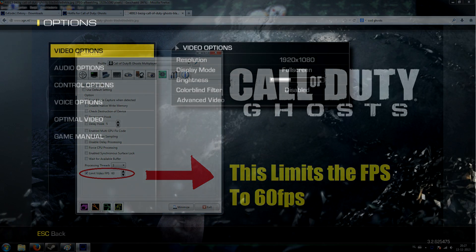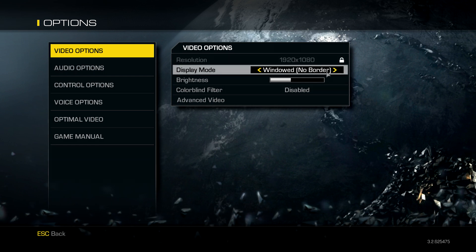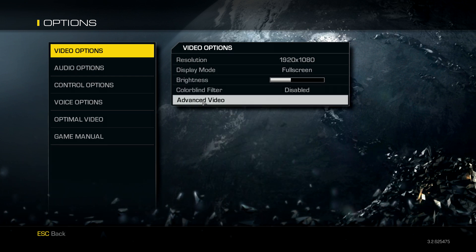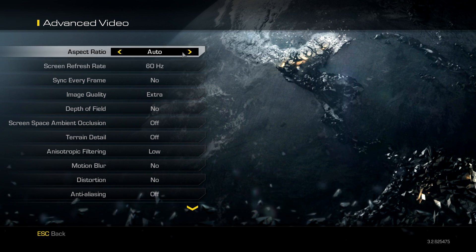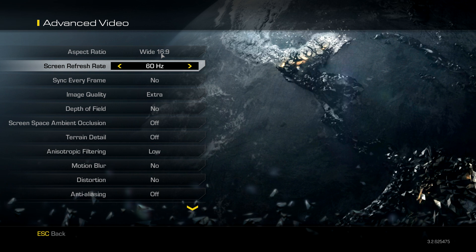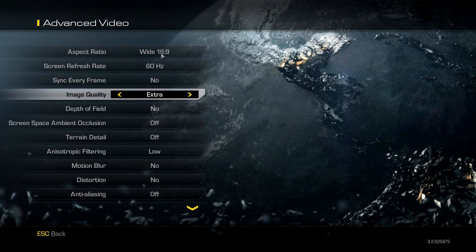Now let's go to the in-game settings in Call of Duty Ghosts. Go to Video Options and set your resolution to match your screen. I'm using fullscreen, but 'Windowed Without Border' also works — I haven't noticed a difference. It's very important to set your aspect ratio to match your screen; you may need to Google your monitor type, though most use the same aspect ratio. Your screen refresh rate should already be correct.